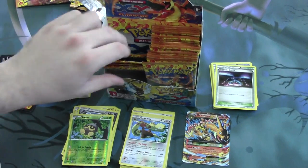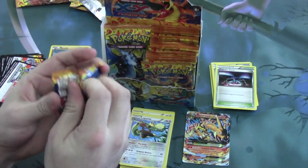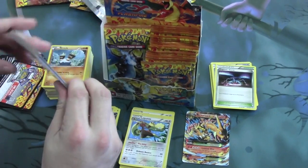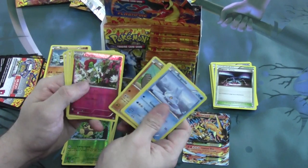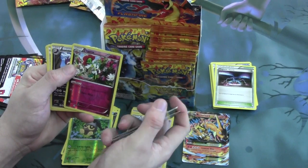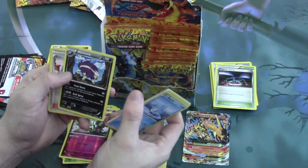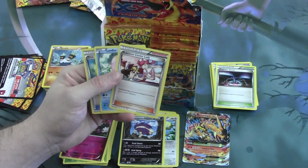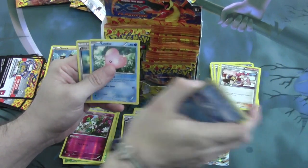That's always exciting when you get to pull an EX or a Mega EX. Next pack. We have a Reverse Flowette with the ability Flower Veil — each of your Grass Pokemon in play gets plus 20 HP, pretty excellent. And our Rare is a Skuntank. We also pulled a Pokemon Center Lady, which allows you to heal 60 damage and remove all special conditions from one of your Pokemon. Pretty useful support, especially in Sealed.